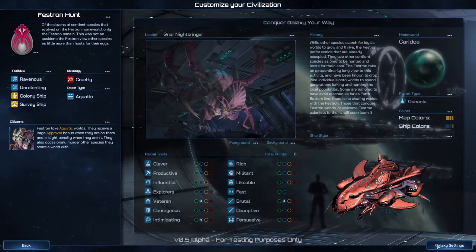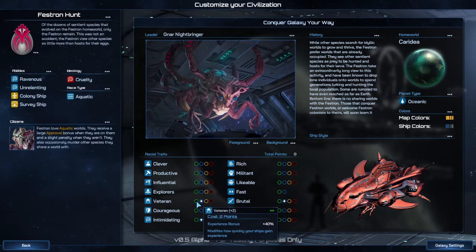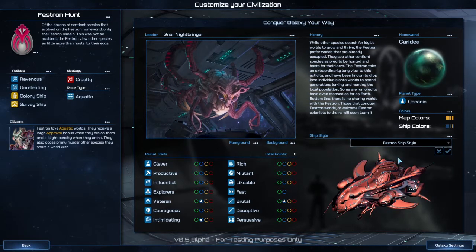So you click the Customize button and you can adjust the levels — there's plus two, plus one, minus one, minus two on every different sector. But you could do so much more than that. You can change the style of the ships to be a completely different style if you want, and you can change the colors.